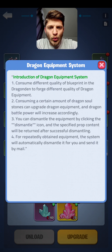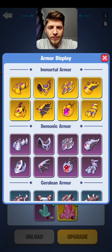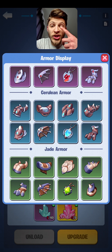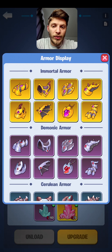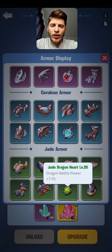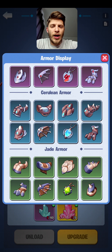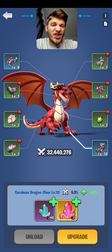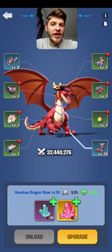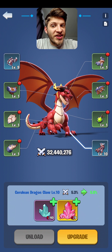That's pretty much it about the new equipment system they introduced. It's pretty simple because they just started it. There are going to be events where you can obtain dragon stones or even some equipment, so don't worry. Do not upgrade the green ones — there's no reason to do that. All equipment can be upgraded to level 20 if you have what you need. Thank you for watching and don't forget to subscribe to the channel.